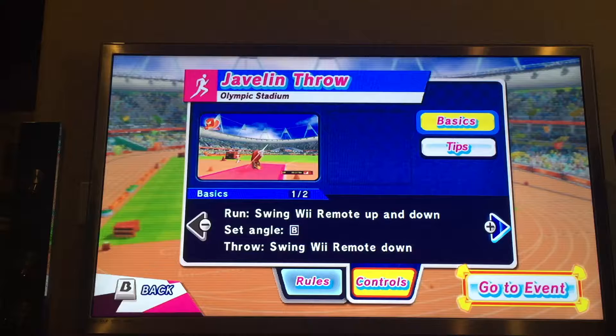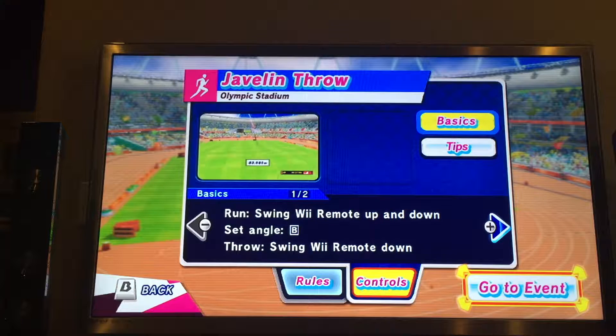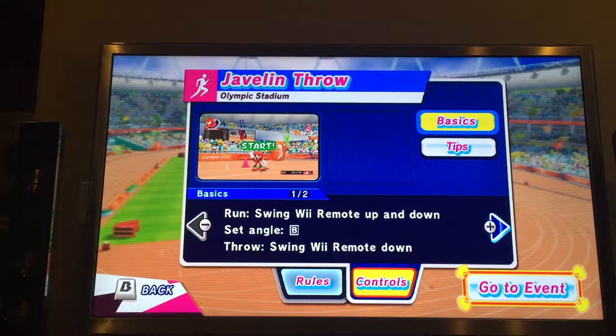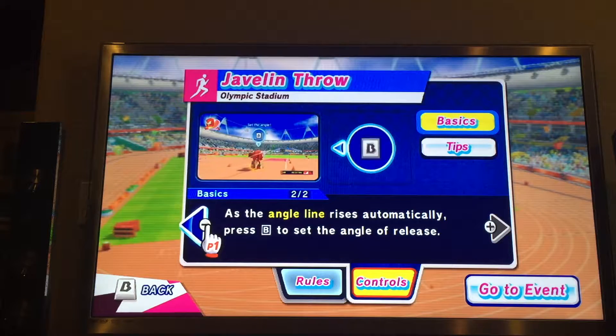So if it's going in slow motion, the computer will automatically change the direction of it, and you press B to stop it. To throw, you swing the remote down. And as the angle rises, you automatically press B to set the angle and release.